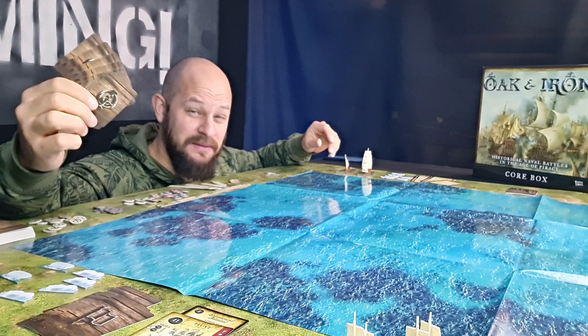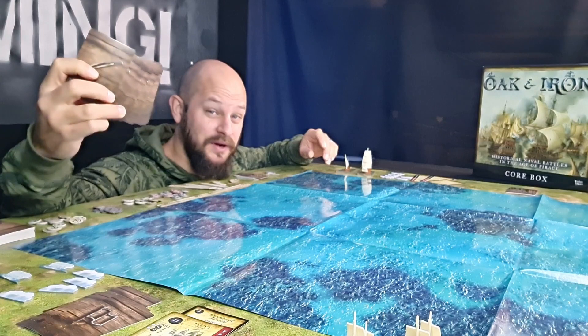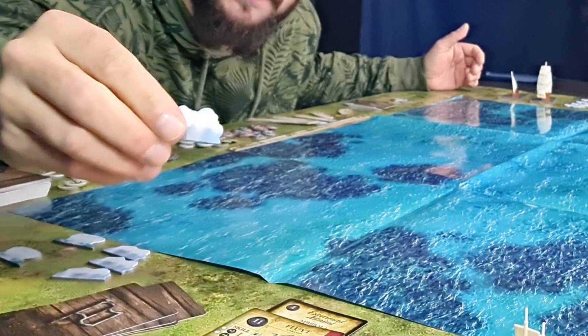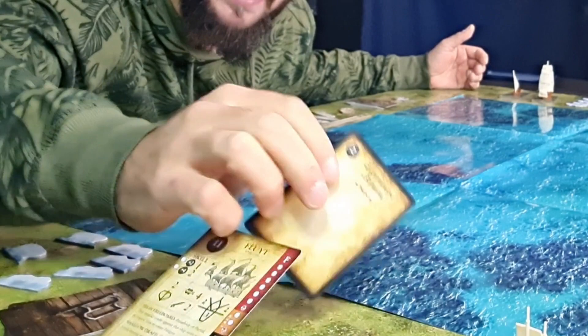We have some event cards here that I'll show you later, and a bunch of upgrade cards to upgrade your ship. Each player has taken five initiative cards, four reload markers, two wave markers, and two ship cards. One admiral is assigned to one of the ships, making that ship their flagship, and each player has taken two ships corresponding to their cards.